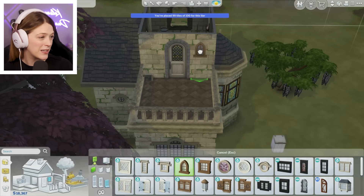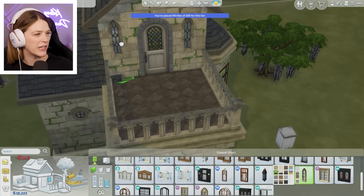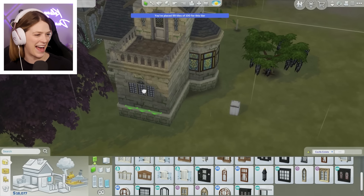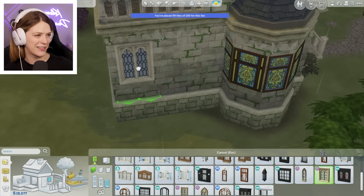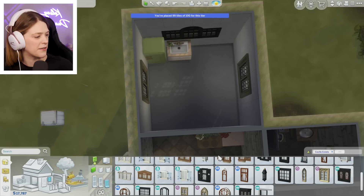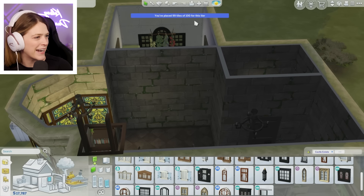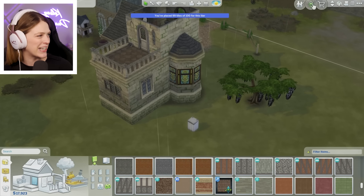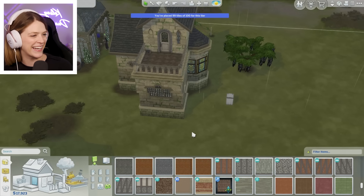Some witchier looking windows could be good — do like a little dirty window moment here. Yeah, okay! This looks okay! Windows on the sides here too. I think this is good, and we obviously move all the stuff in here. And that, my friends, is a living room added. Now we have a little extension on the back. I like it.